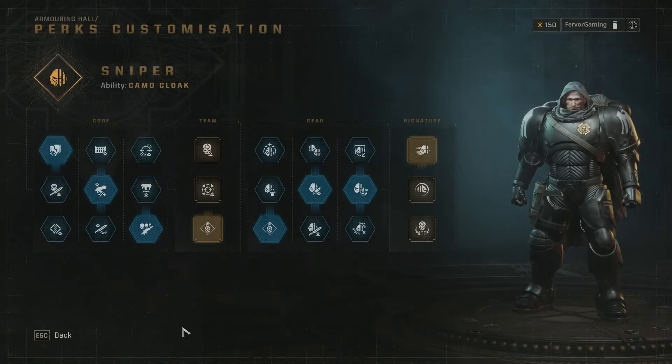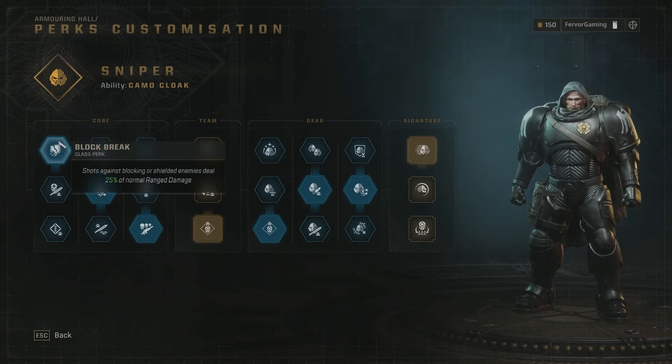Now let's go over the perks. Under the first core we're getting Block Break - when you shoot a blocking or shielded enemy it deals 25% of normal range damage. This is good against enemies that put their claws up to defend or shielders. It's pretty much the best in this slot. In the second core role we're picking up Vantage Point - remaining stationary for two seconds increases your primary weapon damage by 20%.